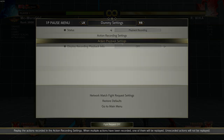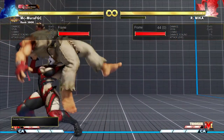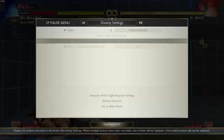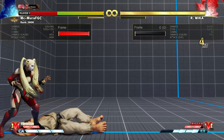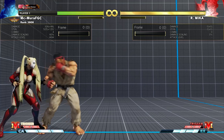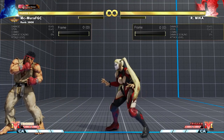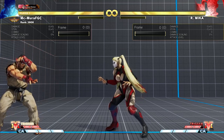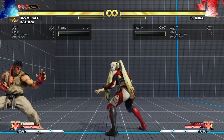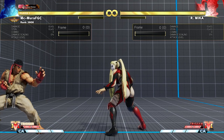Let's look at the corner scenario. If I wake up with back dash in the corner, I ate 326 - that's almost half my life bar. So obviously, the safest option is to actually take the command grab. She needs to throw you seven or eight times, while trying to escape the command grab is the high-risk play.